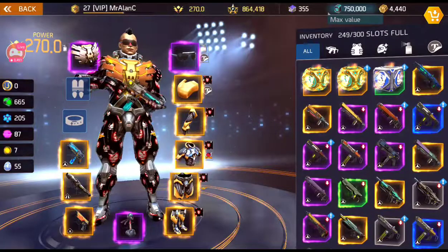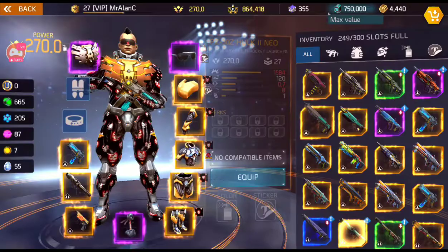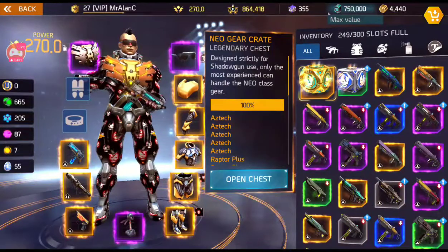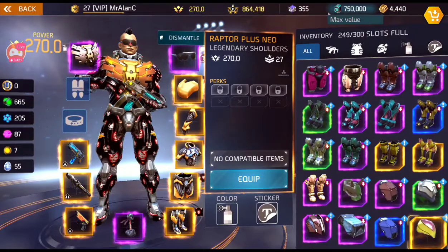I want to pop open some Neo gear crates for you live quick. We got the PZ Hulk 2 Neo legendary rocket launcher. Let's go ahead and pop one more — Raptor Plus Neo shoulders. Those look really nice.